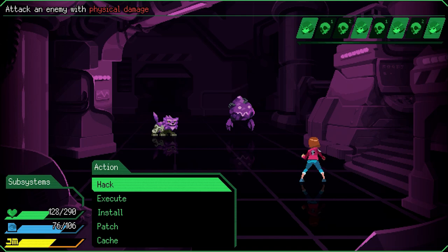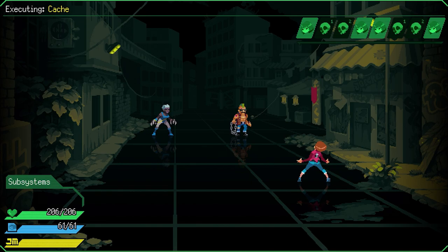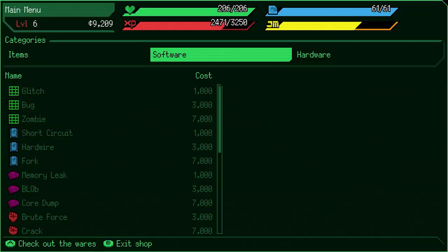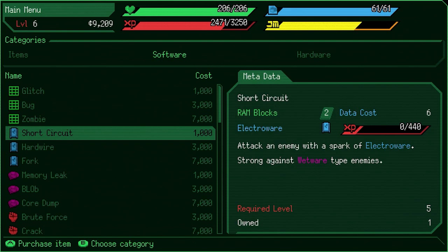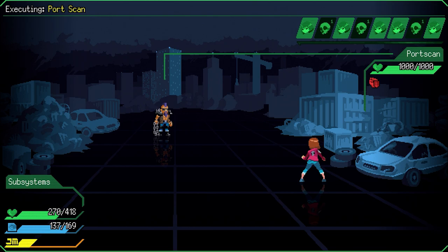Thankfully the enemies are color coded, so once you learn the weaknesses for the different colors you'll immediately know which attacks to use. I also love being able to see the turn order at all times — it gives the player more information when plotting out strategy. You can also spend a turn to block, which not only reduces damage but grants you an extra turn. As for the skill system, Noah has a certain number of RAM slots, and skills can be installed, each requiring a designated amount of RAM. This limits you to a certain number of skills at once, but you can upgrade Noah throughout the game for more RAM slots. High level skills cost more RAM, so it's a constant balance finding the perfect setup.